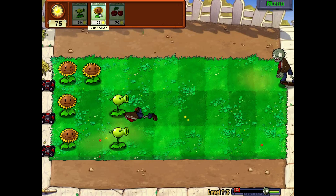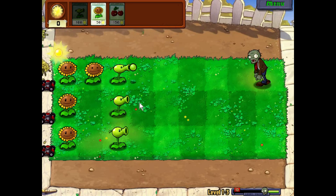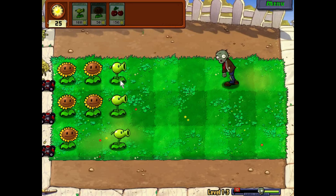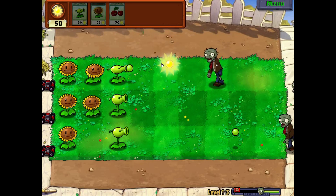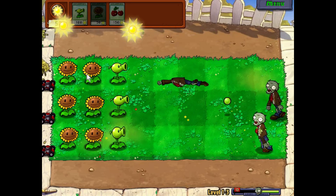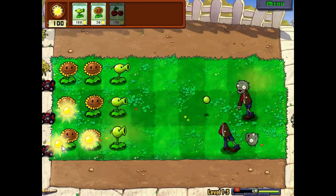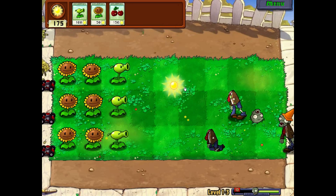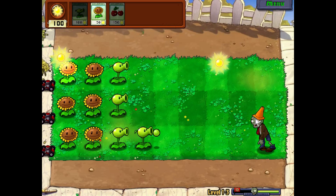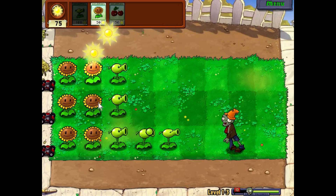We barely got this guy before he reached the plant. When they start reaching the plant, the zombies will start eating the plant and destroying it — we will probably see that in this episode. We are going to go all the way through this game, do every little bit of it, and show you how to play. This guy has an orange traffic cone on his head, which means he is a little bit armored and it will take a little bit more to kill him.